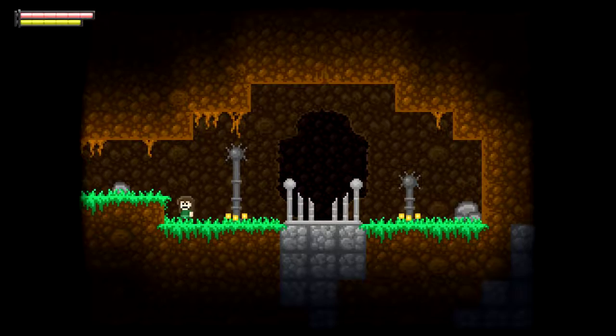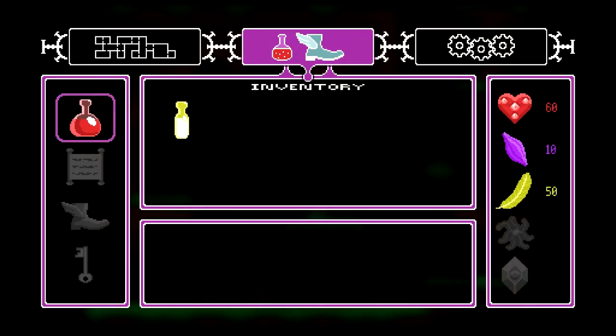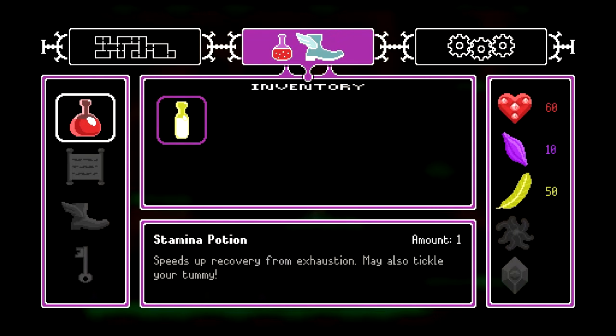Maybe in the future you can get more stamina from the stamina bar. The inventory screen — that is Q. I had to look all these controls up. This is my inventory; I have a potion, but I don't quite know how to access it. Enter brings up that — stamina potion, speeds up recovery.